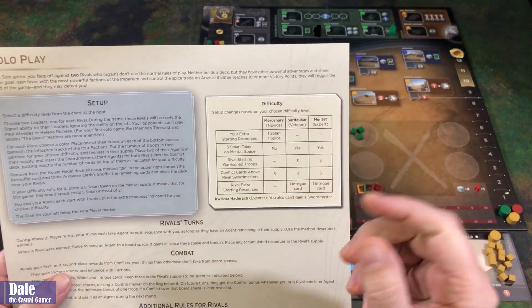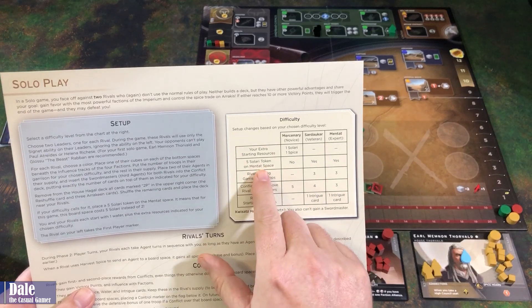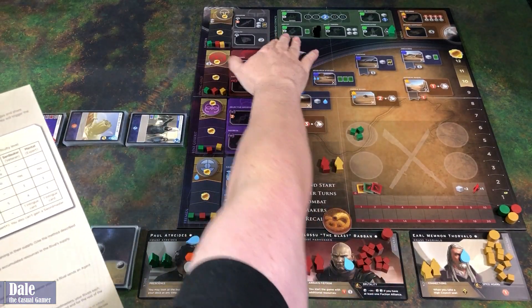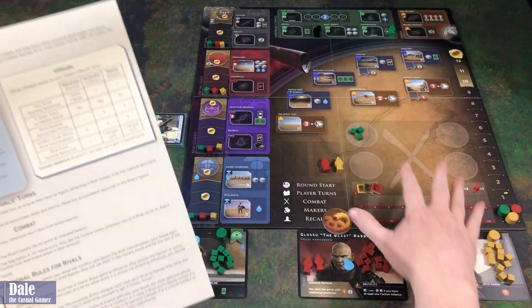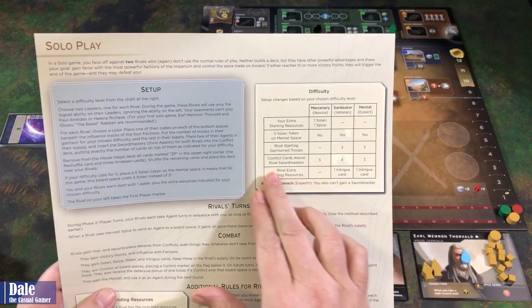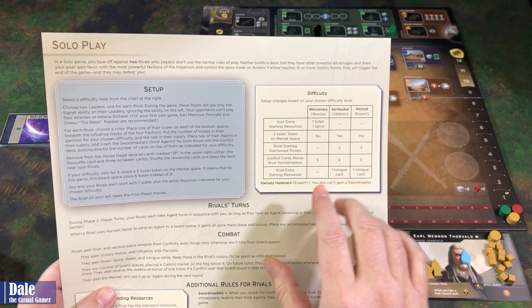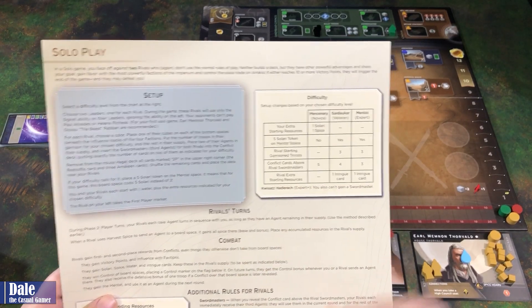With the novice setup, we will be starting with one Solari and a Spice, which I have on our board. We're not getting a Solari token at the Mintat space, so the cost to use that is two versus the five. Rivals' starting garrison troops get zero, and the rivals get no starting resources.